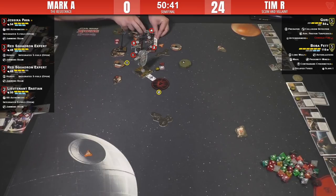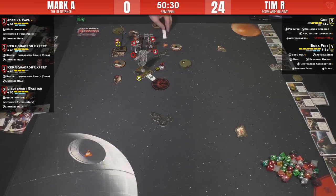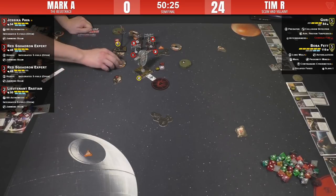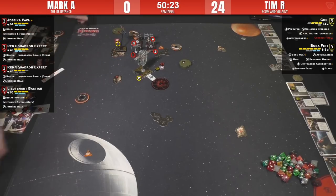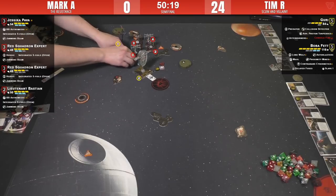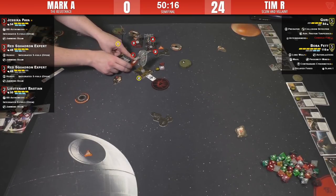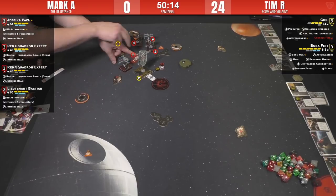Using the ships in the front to keep the ships in the back where you want them to be is just so good. I've played against Mark a couple of times — he loves to K-turn and then just not move the next round. He didn't move the one in the back first, which means he's not looking to bump.